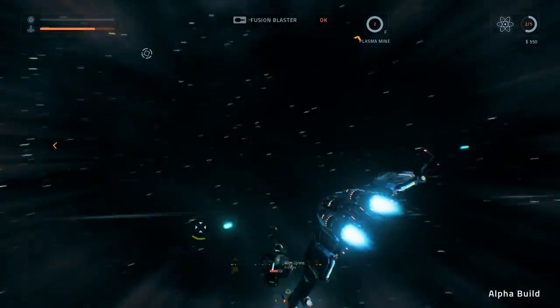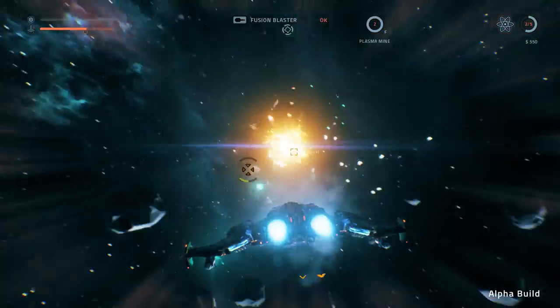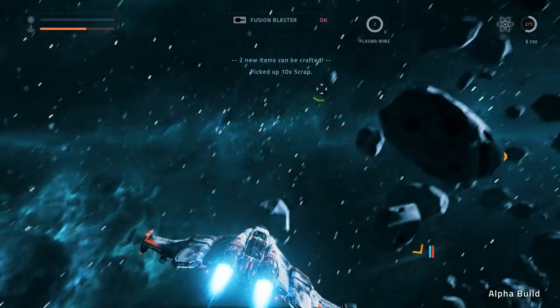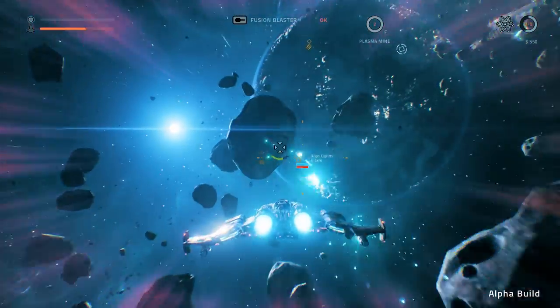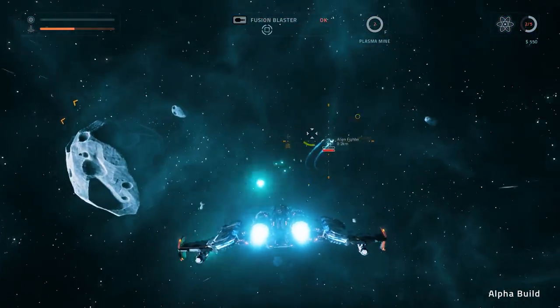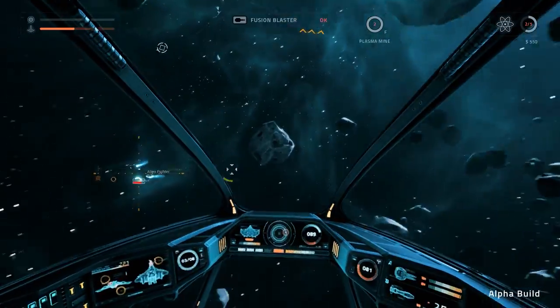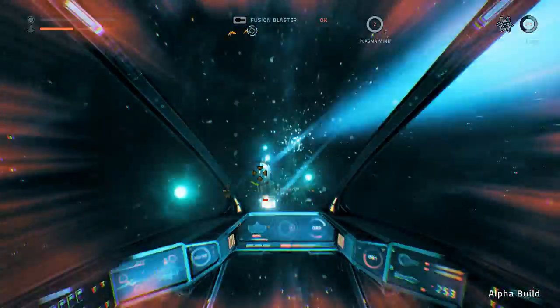I can't hit these guys. They're going a lot slower than I thought they were going. Maybe we'll be okay here. Where's the last one? There he is. He collided. I do have some damage. He's going a lot slower than what I thought, so let's go into first person mode — maybe it'll be easier. We've got some cracks on our ship.